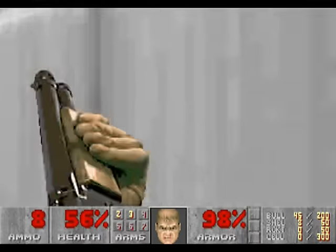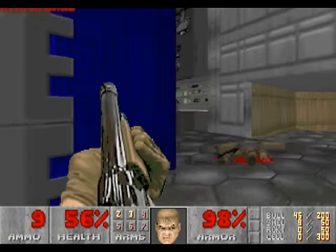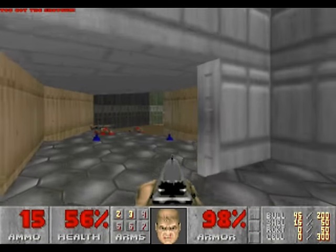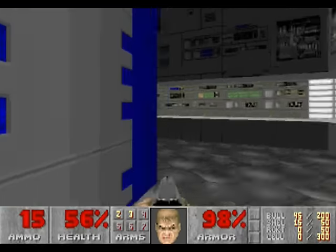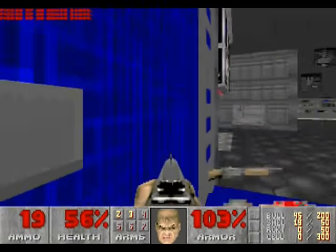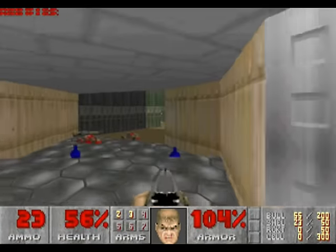Go through this door into a computer room. In this computer room, there are several enemies, so do your best to kill all of them, especially the shotgun guys. Some more enemies may come for you from the stairs at the opposite end of the room, so be careful of that. Once the area is clear, go back and grab all of the items. There are a lot of items in the Ultimate Doom, so you want to make sure to grab them all if you want 100%.